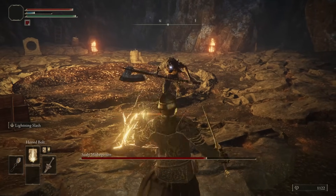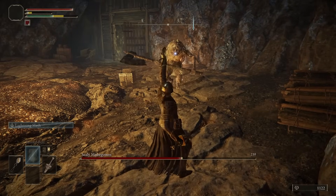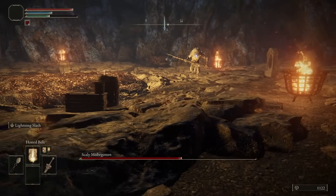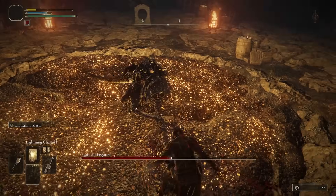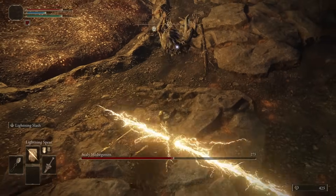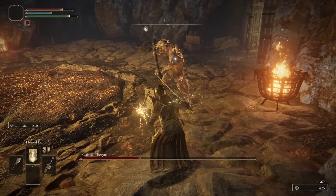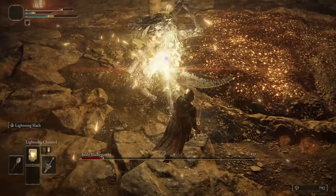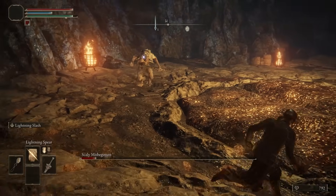Honed Bolt has a longer cast time, but decent damage — and obviously you can use it from anywhere since it comes from above, so it's very consistent. The Electric Channel feels amazing — like a superhero. Our most consistent damage will be the Lightning Spear; it's just very strong for early game. Honed Bolt will be good for more stationary enemies or from farther distances. The channel is good but you have to be right inside of them to use it effectively.